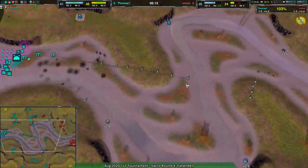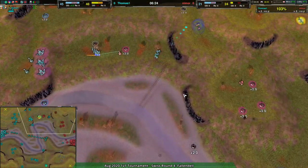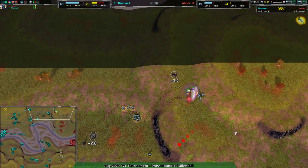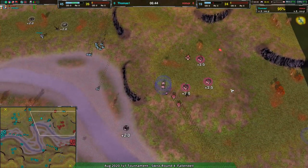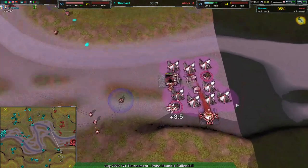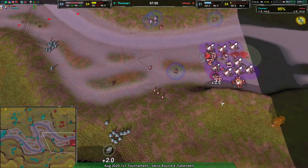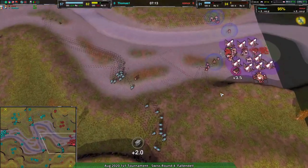Thomas has a double lead on metal, 48 to 23. Nimor simply cannot keep up. Thomas took the map off the tempo swing from killing the Felon — that was a high-risk play from Nimor and it did not pay off. Now Thomas has a dozen ducks to the north and a dozen to the south ripping apart everything. Nimor attempts a gunship switch with a few Locusts, but I don't see this working — maybe Nimbus or Revenant, but not Locusts.